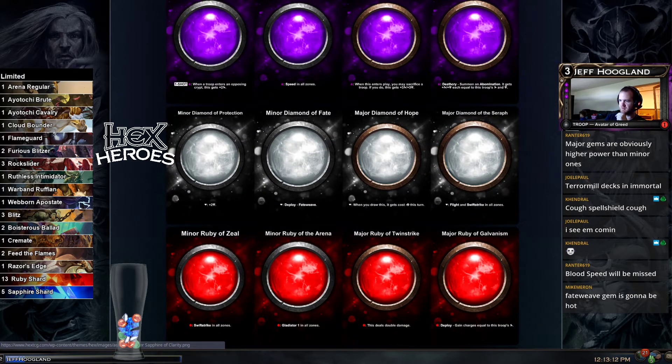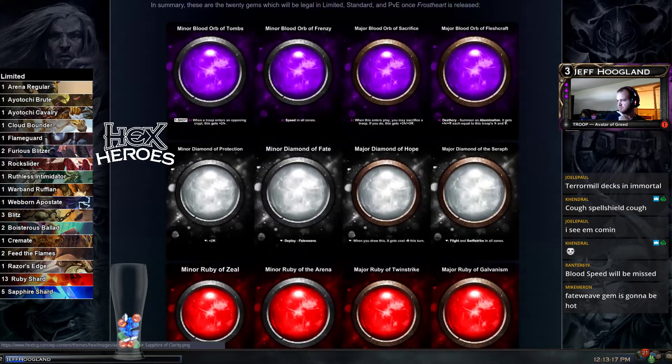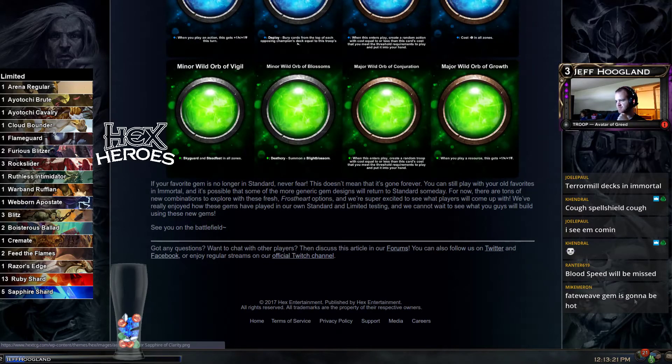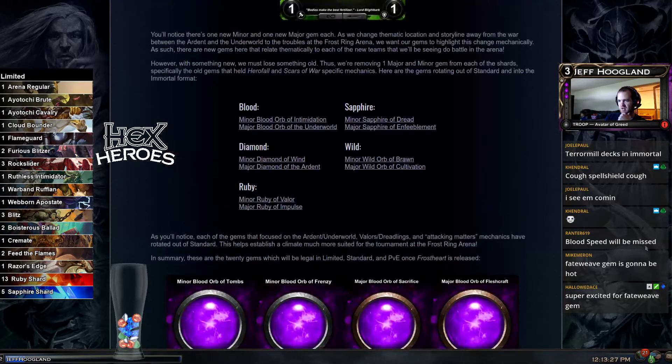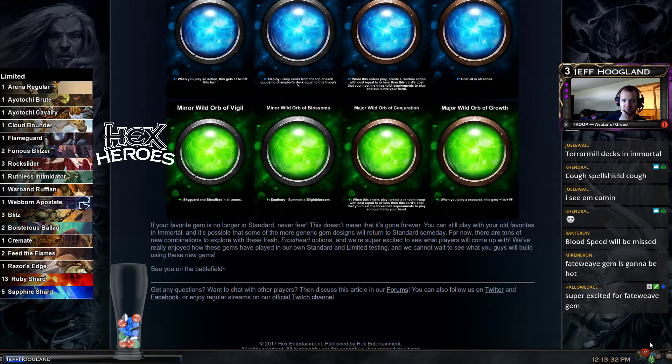The fate we've won gem is fine — it's just a fine minor gem. Dreadlings and valor are rotating; that's expected, those are set-specific mechanics. This is probably more important than seeing some of the cards in the set when it comes to working on constructed decks for next season, because knowing what cards like Runeer are going to be able to do is a big deal. These are sweet.